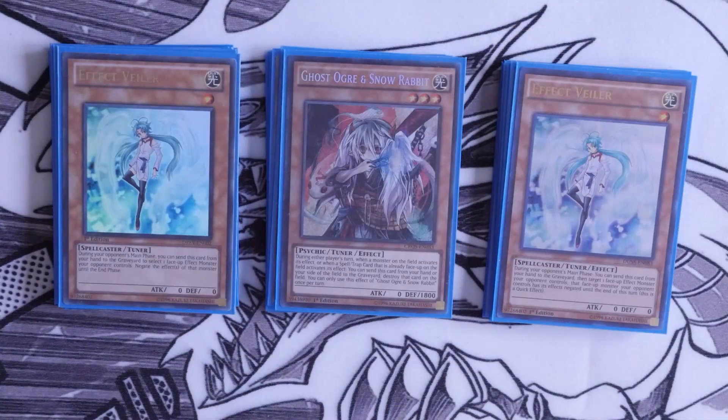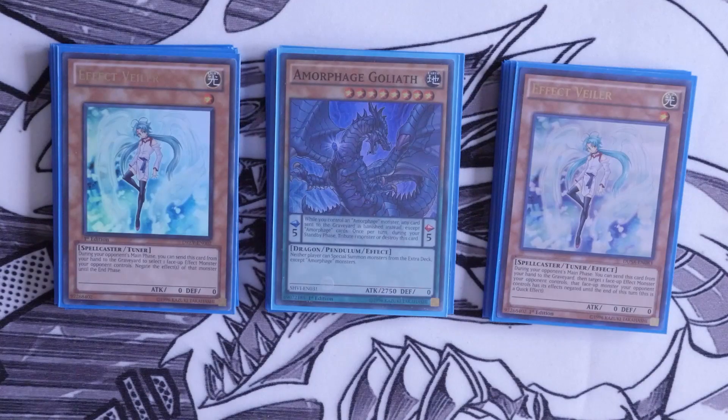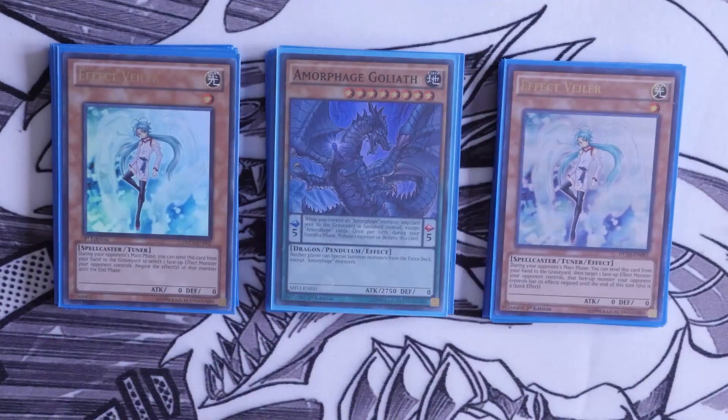Speaking of Veiler, we do play two of her — you can easily bump her up to three if you wish, and she is searchable off Sage with Eyes of Blue as well. The last monster we play is Amorphage Goliath, purely because if you want to be hardcore defensive, Goliath will shut your opponent down from special summoning from the extra deck.